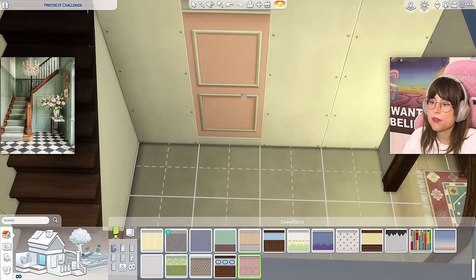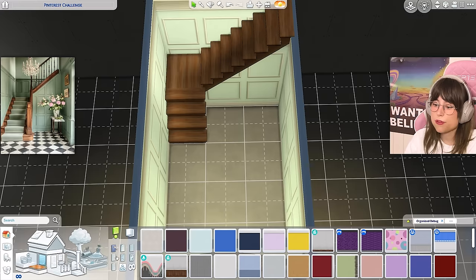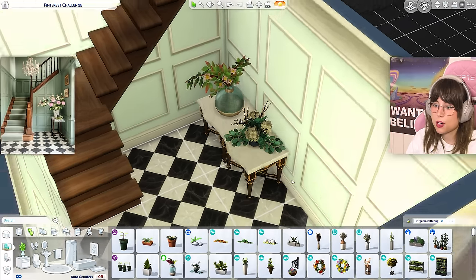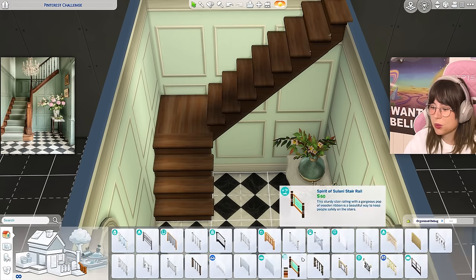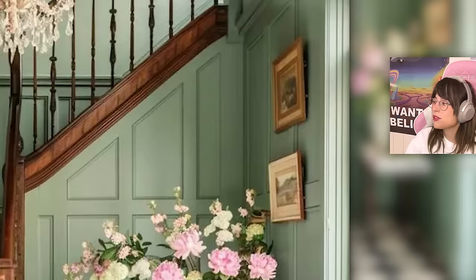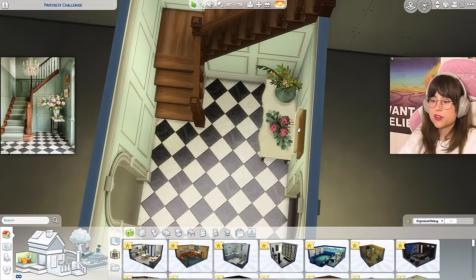I'm putting in some stairs first. For the wallpaper — we have this one but not in green, and nothing else really matches, so we're just gonna go with this one. The flooring is easy. There's a little table in the corner with a marble top and wooden legs — this is the closest we have. A light — that one's the closest. The railings for the stairs — and on the walls two little picture frames. Done with this room.